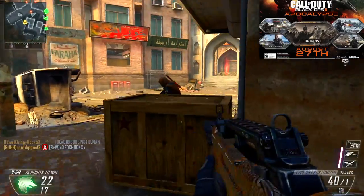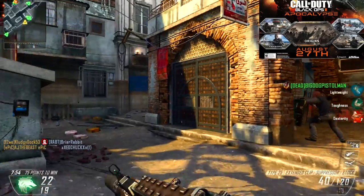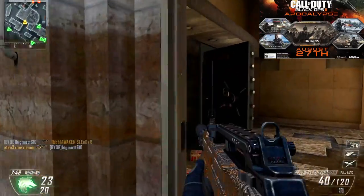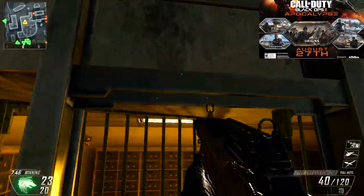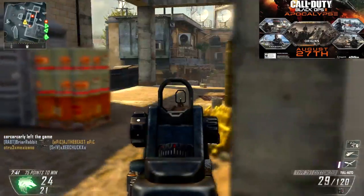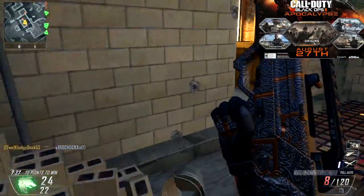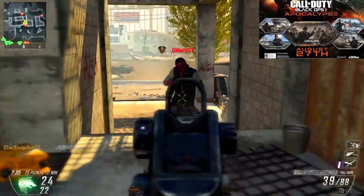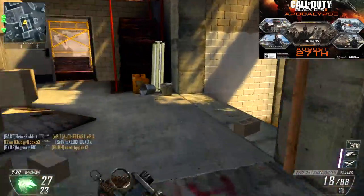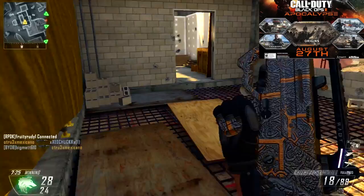Takeoff is the next one, and this is presumably a remake of Stadium from the original Black Ops, which actually came as a DLC map in that game. I didn't love Stadium in the original Black Ops — it just wasn't one of my favorite maps. But presumably they're reskinning it, similar to Firing Range, and it's going to be a launch site in the middle of the Pacific Ocean. Hopefully it'll be better than Stadium, but we'll have to see.